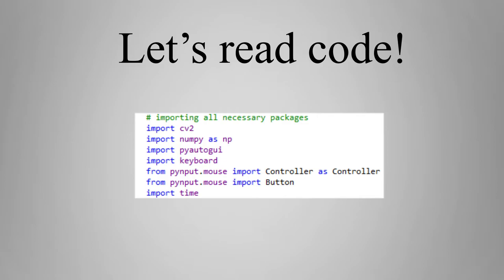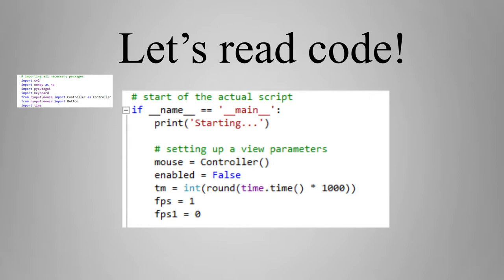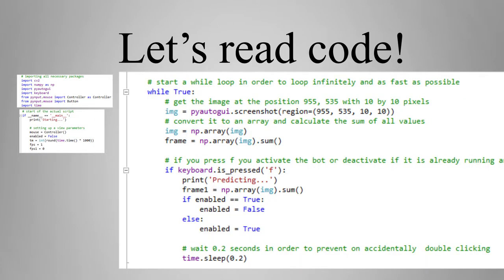Then we will start with the actual script. First we have to set up a few parameters, then start a while loop in order to loop infinitely and as fast as possible. The first step is to get the image in the middle of the screen with 10 by 10 pixels. To get the middle of the screen, cut your screen resolution in half and add five at both the x and y axis. Then convert it to a numpy array and get the sum of all values.